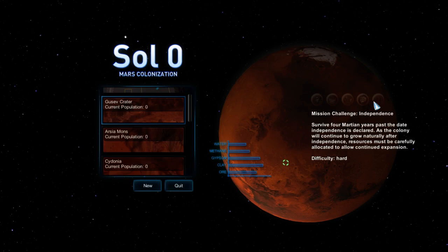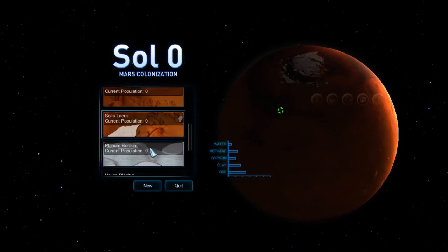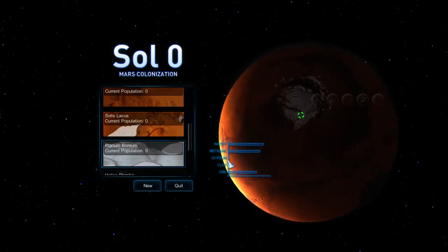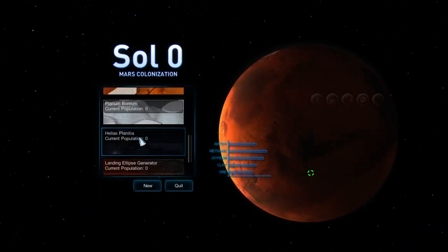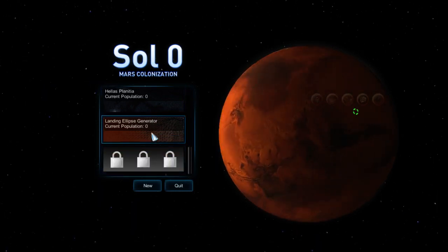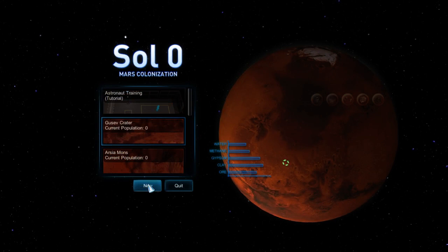So it looks like we need to try and break away from Earth, I would assume. That's a polar one — you can see there's no gypsum or clay, but there's plenty of water and plenty of methane. That looks all right. Let's go with the first one, because you know, whatever.